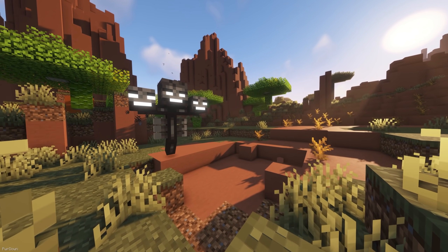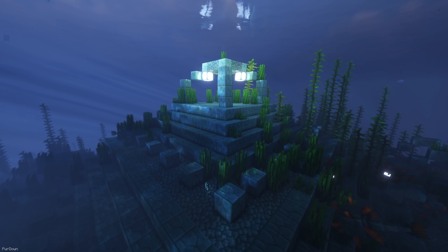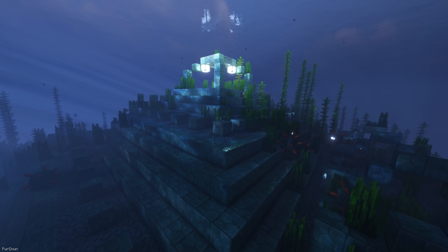The Wither Eye has witnessed lots of destruction, and can be obtained by killing the Wither. To find a Guardian Eye, you should search for an Ocean Monument and kill some Elder Guardians, as they'll have a chance of dropping it.